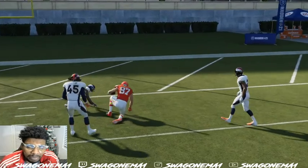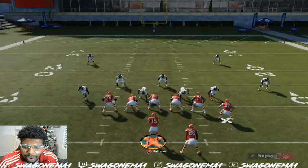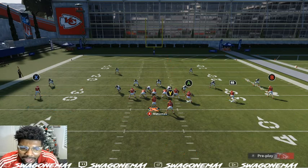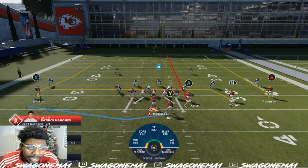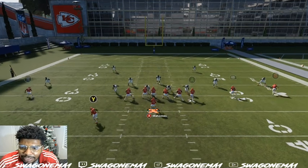That immediate drag really does a good job of holding that linebacker and then spreading them out. You just want to spread and cause a lot of confusion. We have that right there going with the comeback to the left side, and the drag does a really good job of confusing the defense.